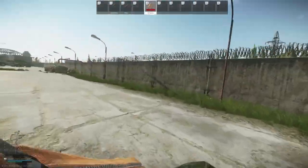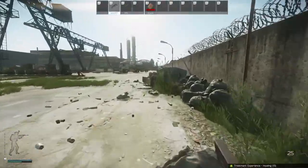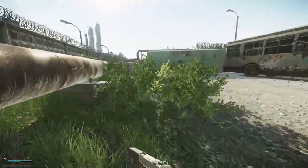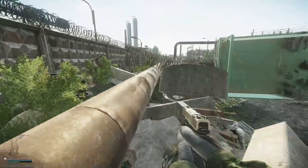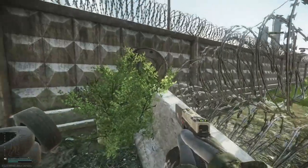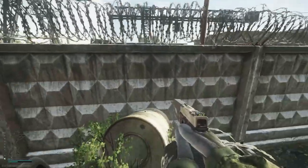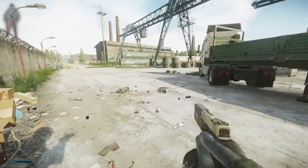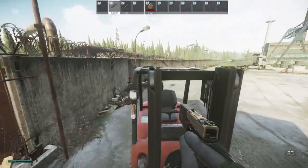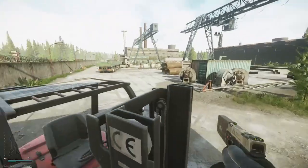Be careful though - the barbed wire can slow your movement speed, so keep that in mind when jumping. Here at the bus by the barbed wire, along the pipe you can jump over the wall with this barrel - pretty useful for getting out of some situations or sneaking around. You can get on the forklift as well and jump back over the wall.